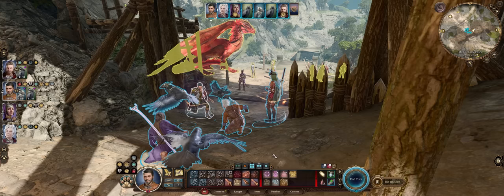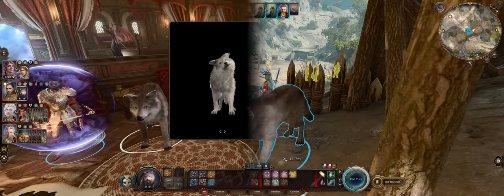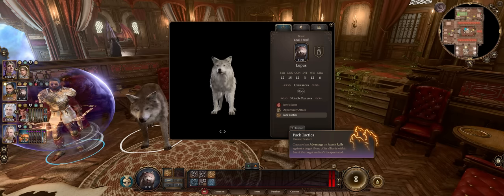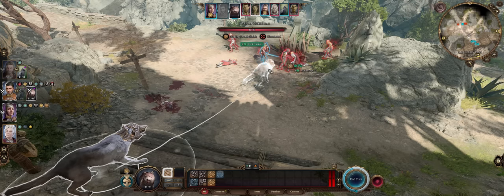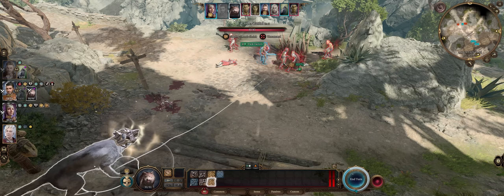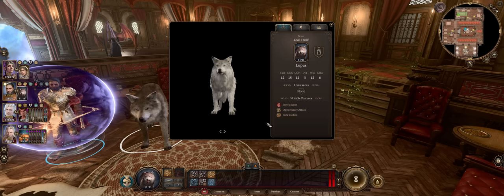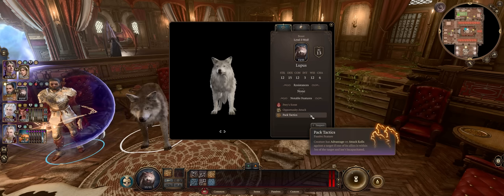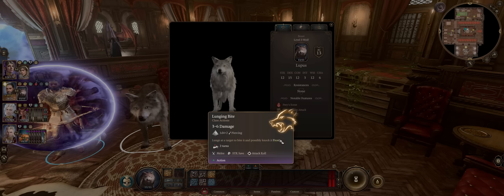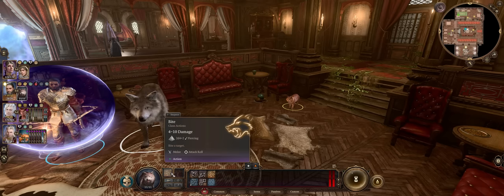Now let's cover each of the pets, their unique abilities and upgrades. I want to start with the Wolf because overall I think it's one of the best ones. The Wolf's most unique feature is its Pack Tactics passive — whenever you attack an enemy you'll always have free advantage, so long as there's an ally nearby. Very easy because the Wolf is melee. By default you'll always have better chances of hitting the enemy and getting critical hits with the Wolf pet. Its second unique ability is called Lunging Bite, which can both deal damage and knock enemies down, though they can resist it with a saving throw, and it deals slightly less damage than a normal Bite.